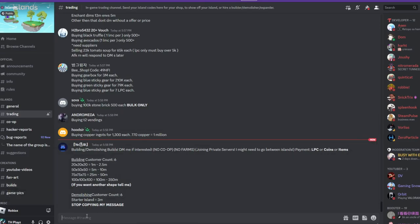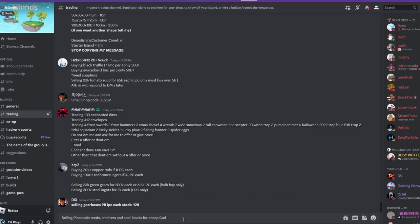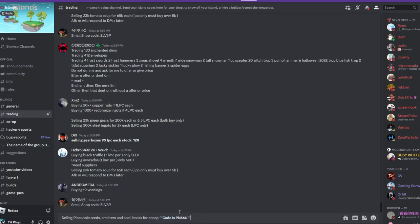So what we are going to have to do is go ahead and say it's selling pineapple seeds, smelters, and spell books for cheap. Then put: code is 9N66U. Then we are going to put the code in bold because that's the most important thing, and also put 'cheap' in bold.